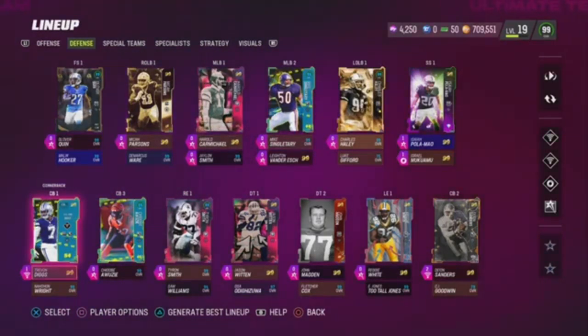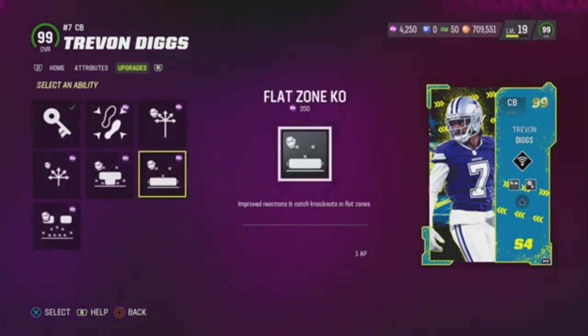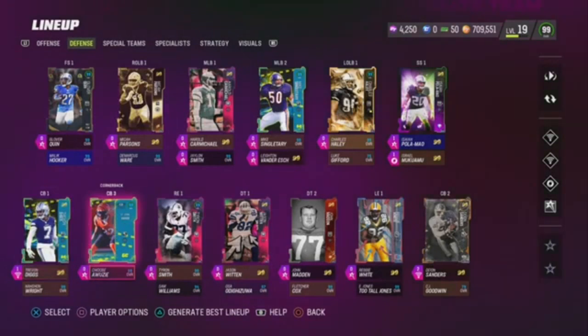We got Trevon Diggs — 0 AP Pick Artist, 1 AP D-Files on Kale. They really hold him, bro. They should have gave him better abilities for 0 AP. Like, what was the point of grinding for this card? He's just like everybody else. But yeah, he plays decent for me.